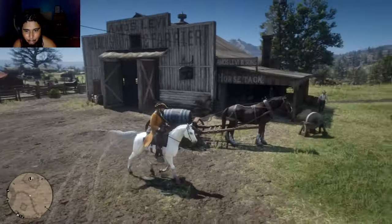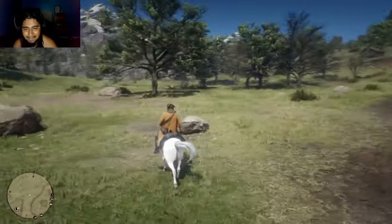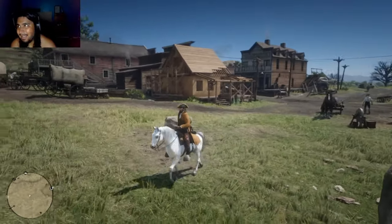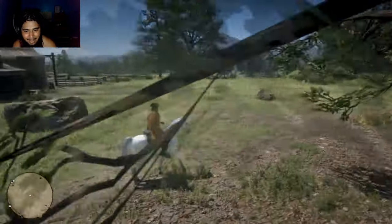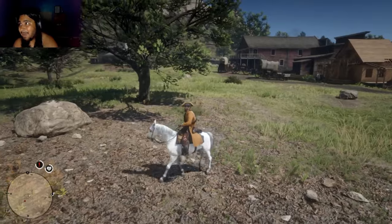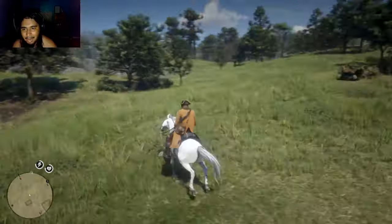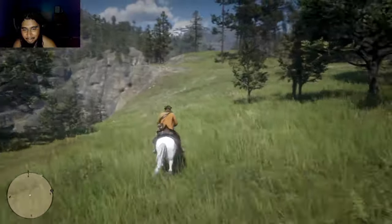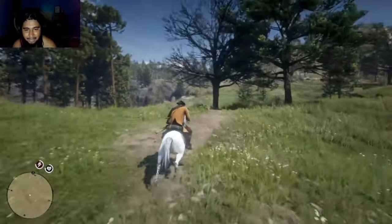Last but not least, we have Tornado — look at her glisten. This is a white Albanian, one of if not the rarest horse you can get in the game. You have to go all the way up north to find her in one of the legendary spots. I might do a tutorial on that one day. This is our last horse with the two main characters, so I'm taking it a little slow. There's a reason behind the name Tornado — there's reasons behind everything. Let's go for a little ride and see how she rides.